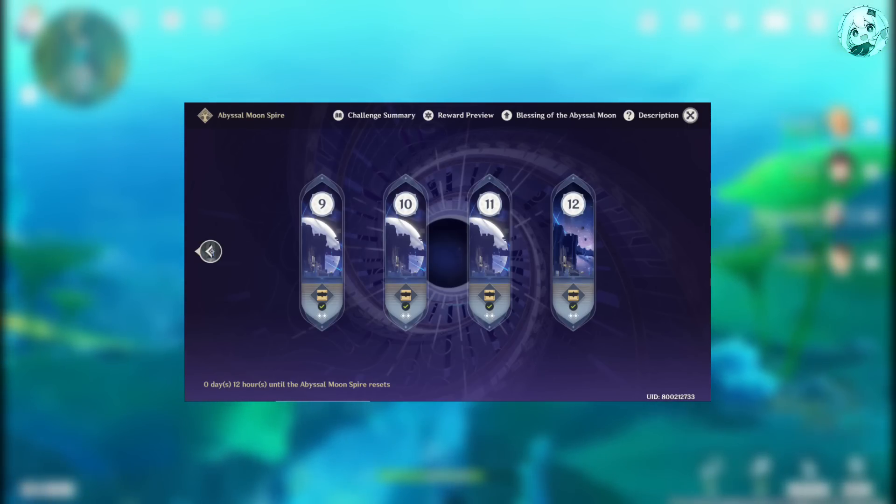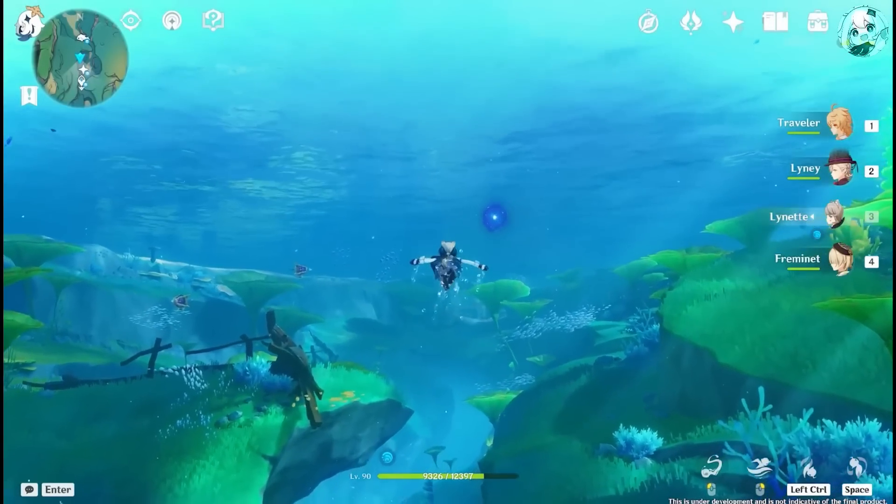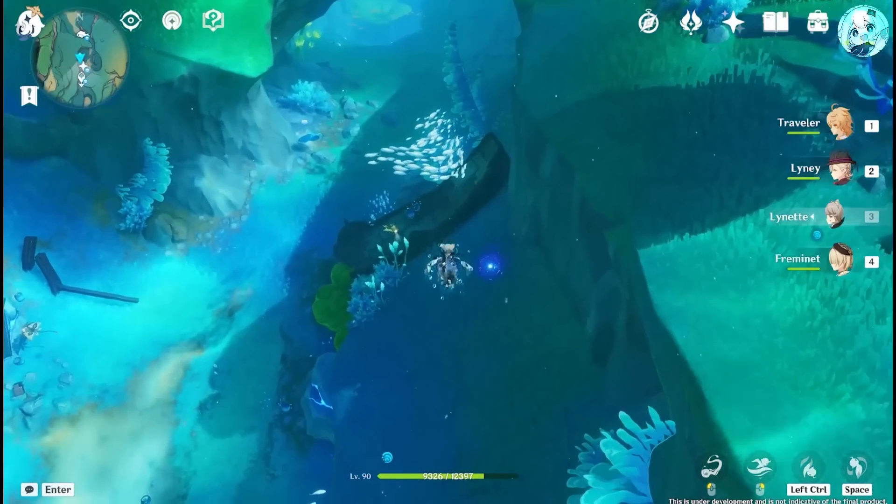Spiral Abyss will reset 3 times, so if you're able to get 36 stars each time, you will get 1,800 primogems from there as well.